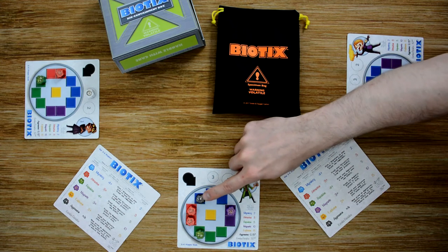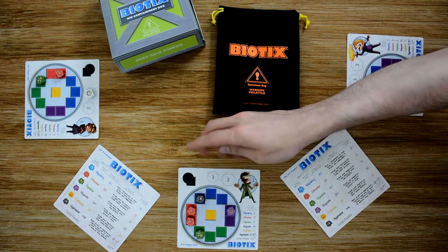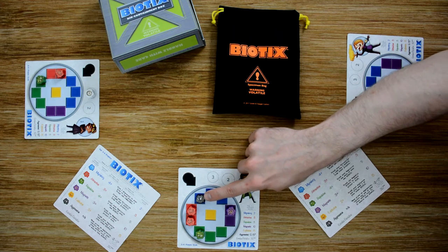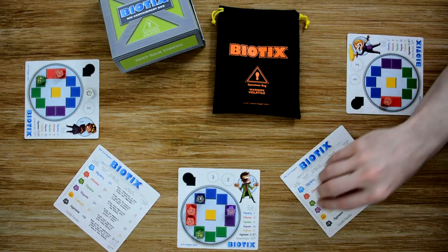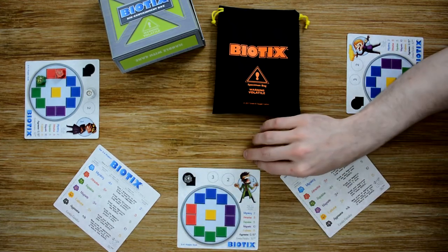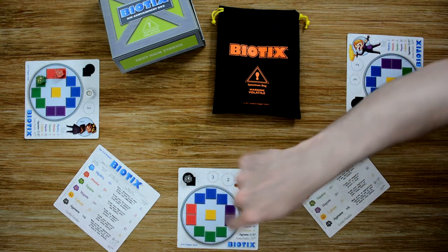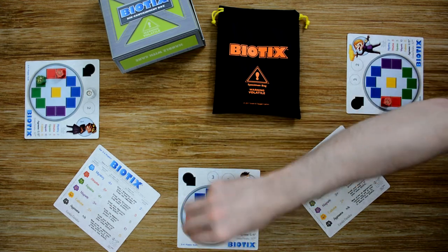An aggressive biotic can never take the place of another aggressive biotic already in the petri dish. If a second black came in, it would have to replace a different biotic. If you have no biotics in your petri dish and receive a black, you choose which slot you'd like it to go into — it can go into any slot of your choice.